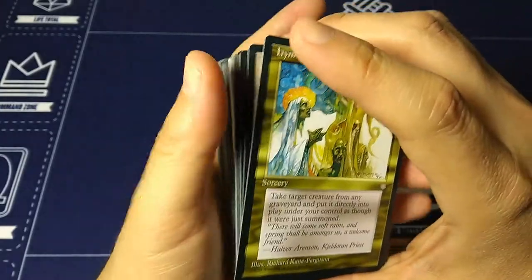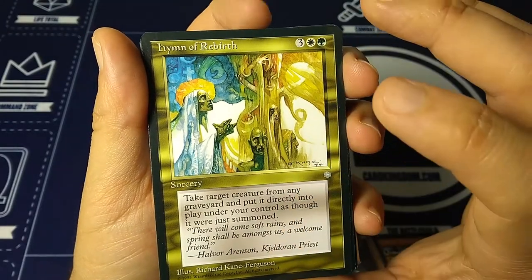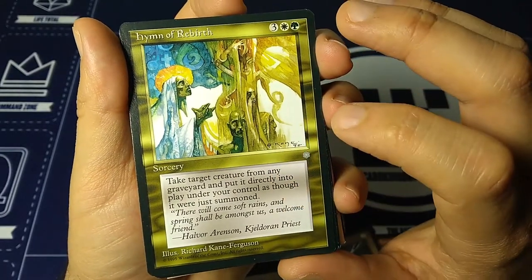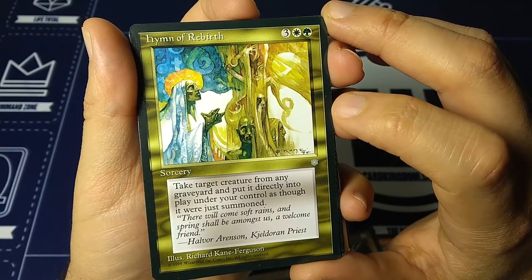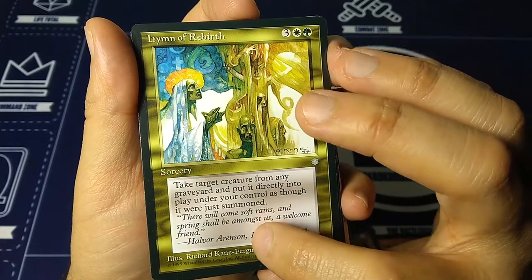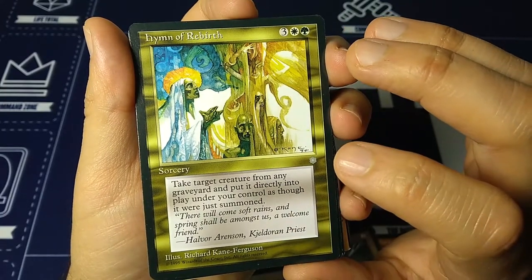Hymn of Rebirth — a multicolored card. Beautiful Richard Kane Ferguson art — my absolute favorite artist of all of Magic, very painterly style. This is three, a white, and a green — sorcery. Take target creature from any graveyard and put it directly into play under your control as though it were just summoned. So you steal an opponent's creatures from their graveyard. 'There will come soft rains, and spring shall be amongst us, a welcome friend.' — Halvor Aronson, Kildoran Priest.